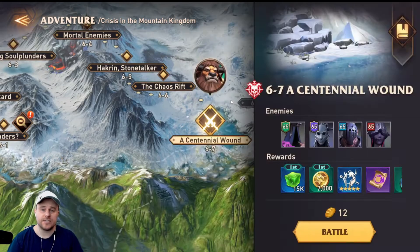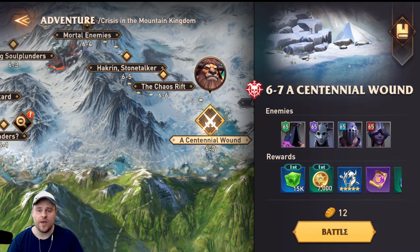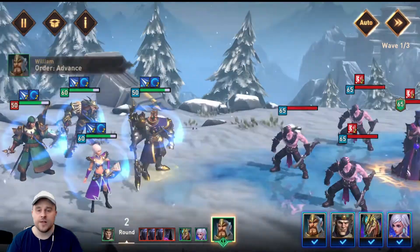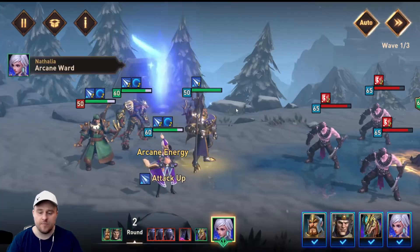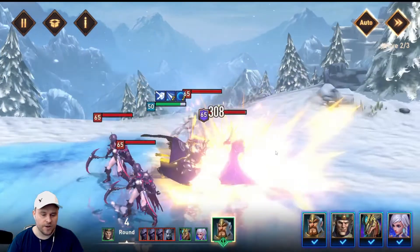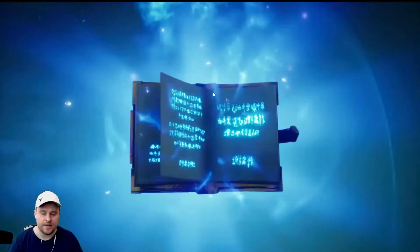6-6 is down. We have 6-7 and 6-8 left. We do have some level 65 enemies and I see Hollands there — he does have an unhealable debuff, so we have to be careful. Wave 1 doesn't have a Hollands so we can let the team do their thing. Wave 2 does have a Hollands, so I'm going to try to target him and kill him really quickly so he does not land that unhealable debuff.